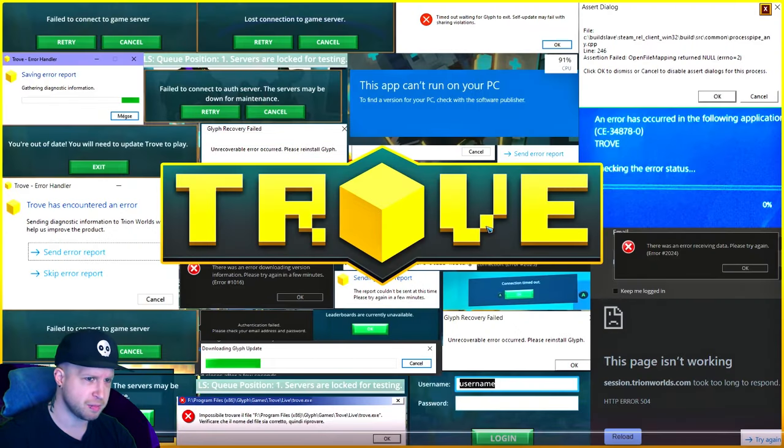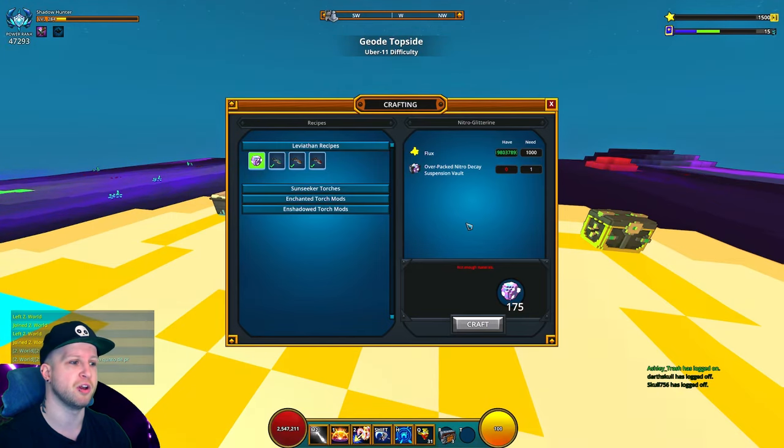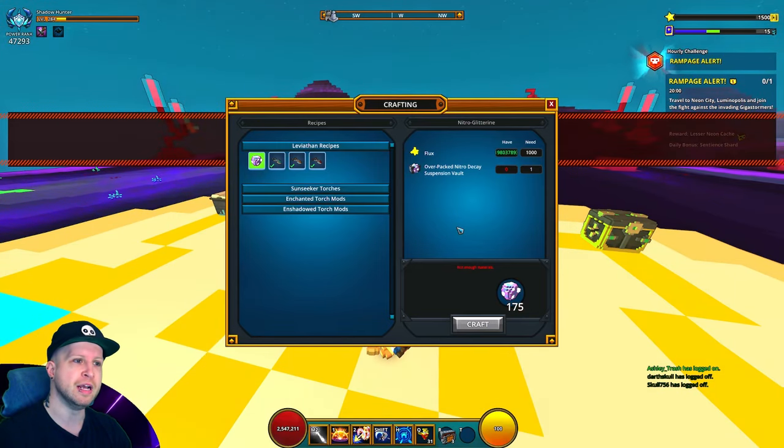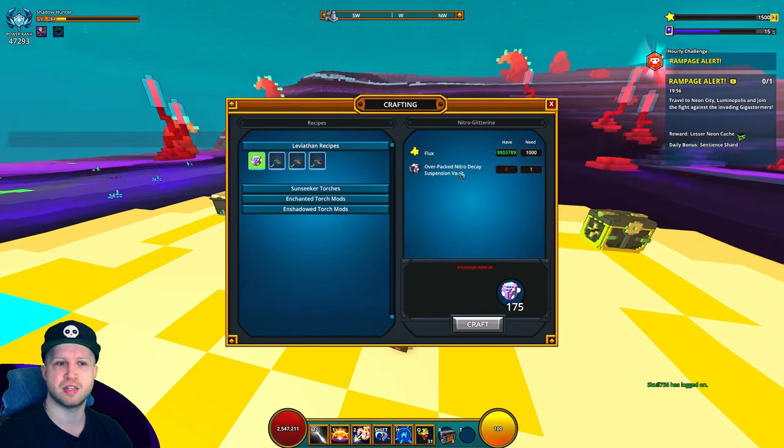A lot of you keep asking why you can't use the crystalline forge to craft crystal gear anymore — it's because it's pointless. Crystal gear has been migrated over into the gear crafting system. Something important to note is that if you kill leviathans now, they have a chance of dropping these over-packed nitro decay vaults.